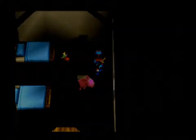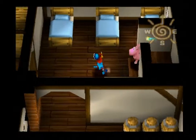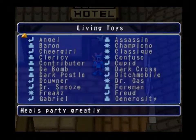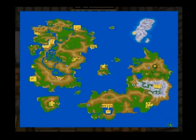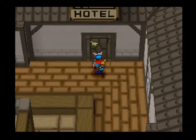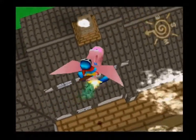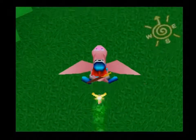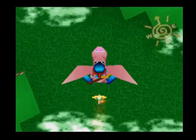Hey guys, Mr. Light is back with Guardian's Crusade! Right then, we have two of the holy armor pieces and there are two missing. The next one — if I go to my living toy — is to the north-east of this same island. We are going to fly to a new location that we've never been to before.